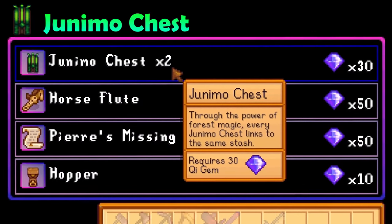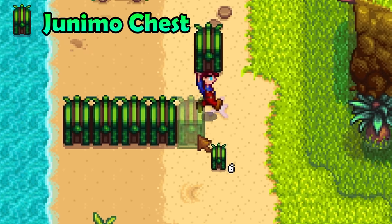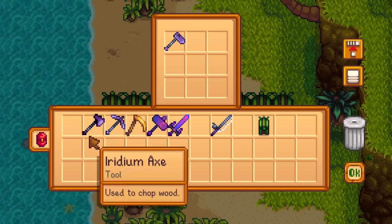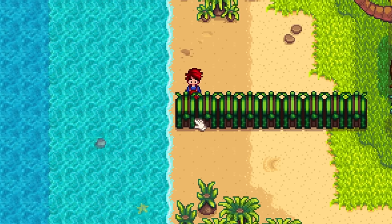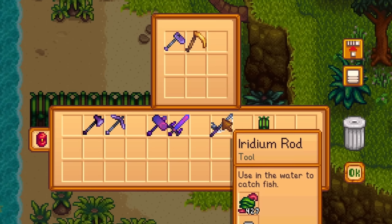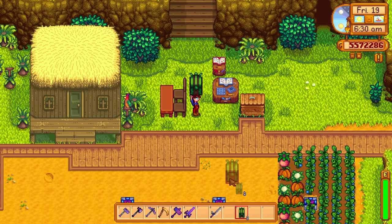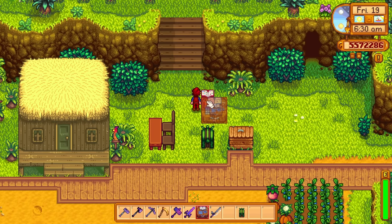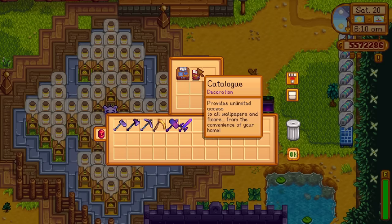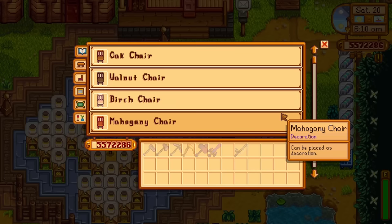Junimo chests are strange. They cost 15 key gems each and they almost work the same way that ender chests work in Minecraft. Every single Junimo chest shares the same inventory, but the problem is that these chests only have 9 slots. These are not as important as some of the other things on this list. The best use I can think of is to place your catalogs in them so that you can easily access them on both of your farms.